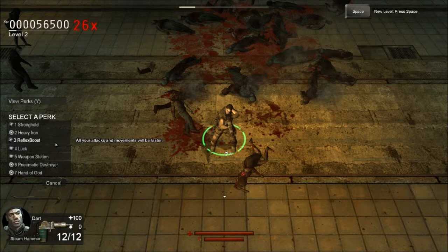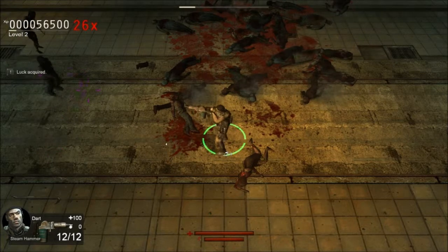Reflex Boost — all your attacks and movements will be faster. That's a good one. Luck — we already went over that one. Weapon Station upgrades the sentry gun to an FLW remote weapon station. I have no idea what that does; I think it just means it makes the sentry more powerful. It's either luck or weapon station — I'll go with luck again. I like luck.